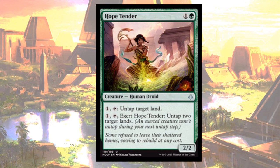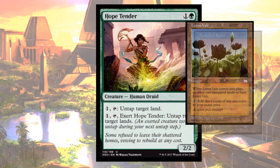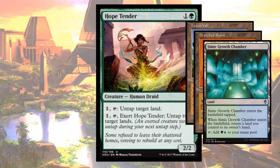We can immediately see the advantage of untapping lands, especially if we have great ones like Lotus Veil or Scorched Ruins, or even just a Simic Growth Chamber, allowing you to gain a lot of mana. But wait a second — Hopetender requires mana to activate that ability.